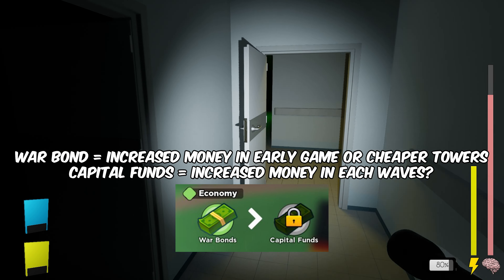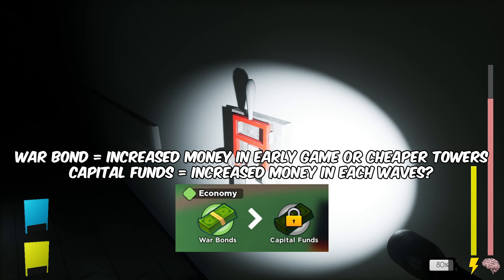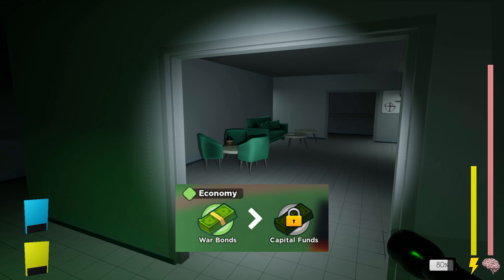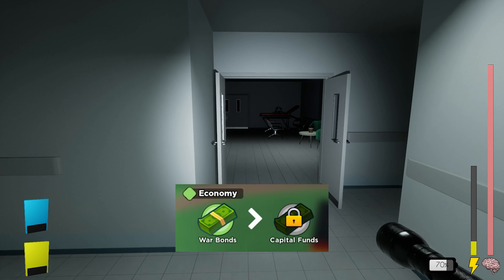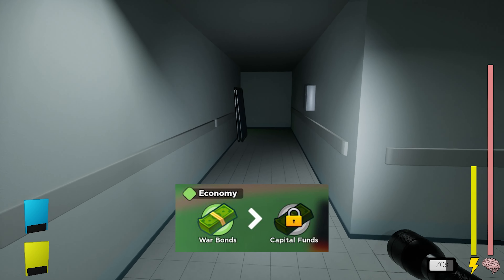On the other hand, the capital fund skill might provide you with extra money during wave bonuses. What do you think of these possibilities? Remember, this is just the initial leak we have about the skill system. If I come across any further information on this topic, I'll make sure to share it with you all as soon as possible. That wraps up the latest details for now.